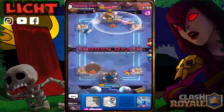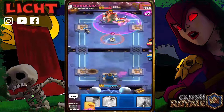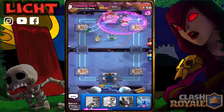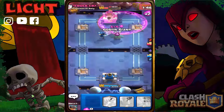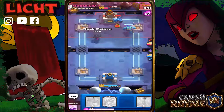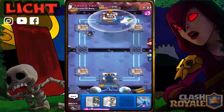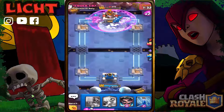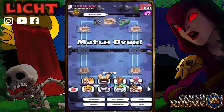This is getting intense — very intense. The Elite Barbarians — this must be the end of the match. We'll go with the Goblin Giant to secure the win, and the Dark Prince as well. Yes, this is the win — three crown!